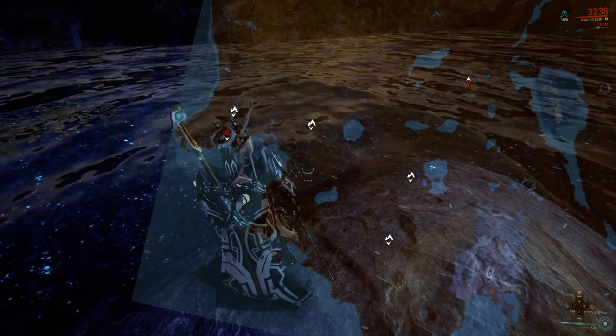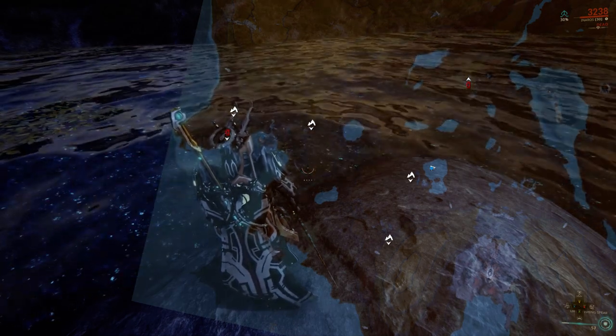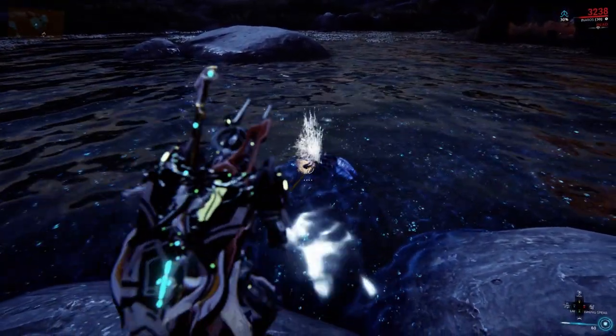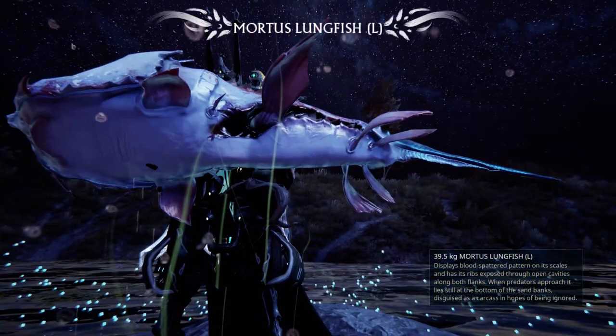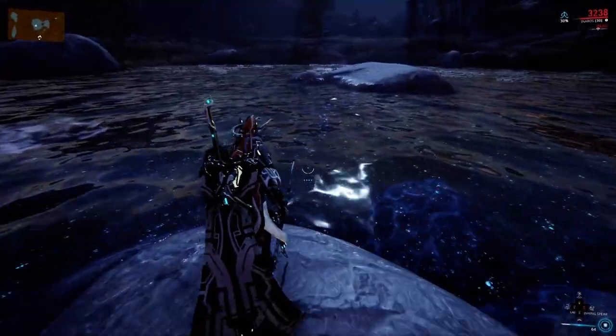As soon as you come out of Cetus, you're going to head to the left, and you'll see the pond right here next to the cave icon. At night, you get a 100% chance for these Mortis Lungfish, and you get a heck of a lot of standing for each one you pull in.